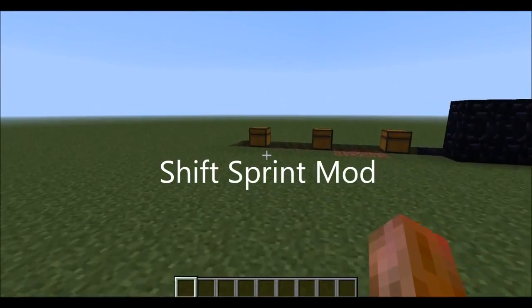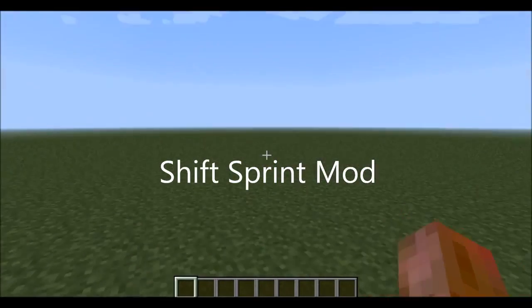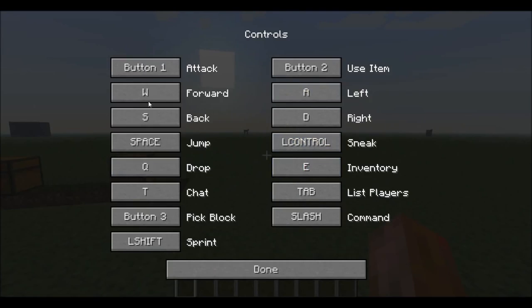This mod is called the Shift Sprint mod, and let me go into the options to show you. If you go into controls, you can see that I am able to assign sprint its own key.